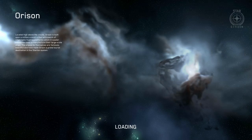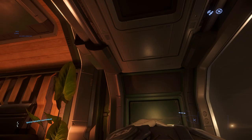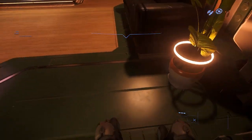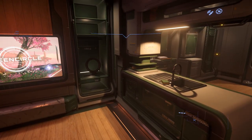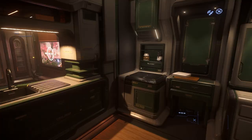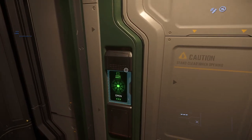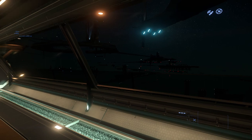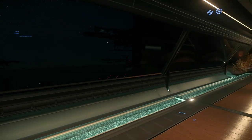Here we go. We have awoken in Orison. Hit Y to get out of the bed. We're going to walk around our little apartment here — there's some interactable stuff, like a coffee maker in some of these places. Whatever, we don't care. We want to get out of here. Let's go to the door and press and hold F to exit. We're in a floating city — that is Orison.